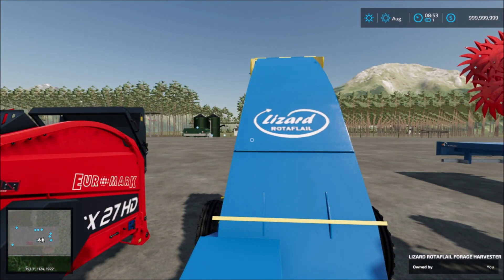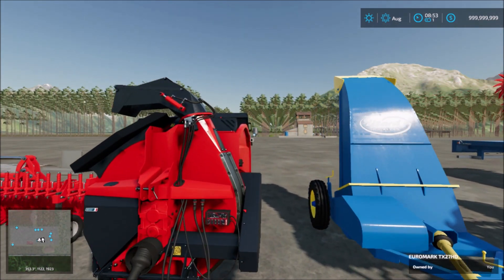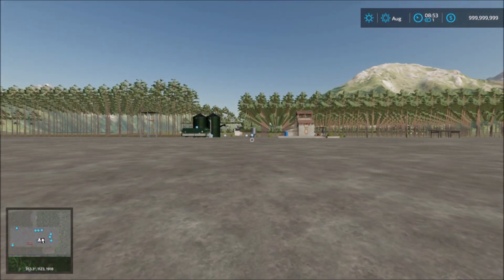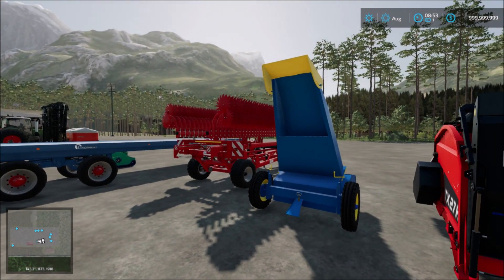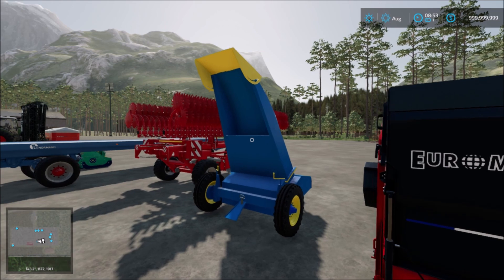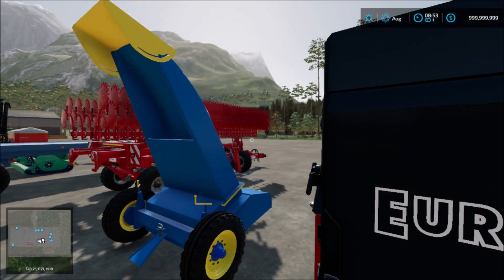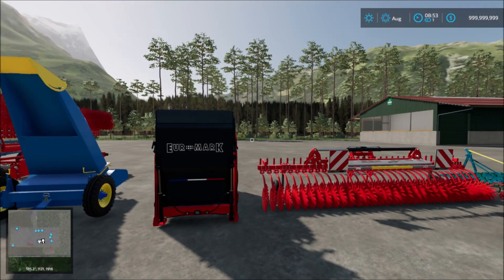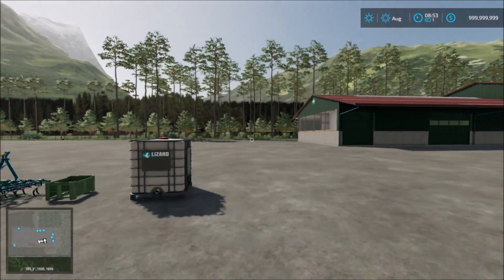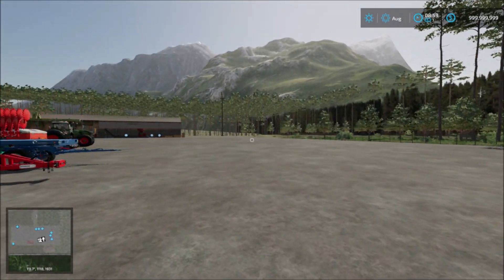We have the Lizard Rotofall forage harvester. So this is a forage harvester — you can attach this to your tractor. Then at the back you have an attachment for a trailer, so you can attach your trailer there and it will blow the forage into the trailer.